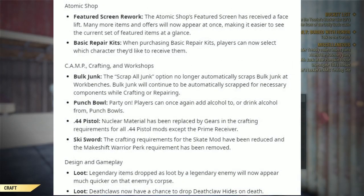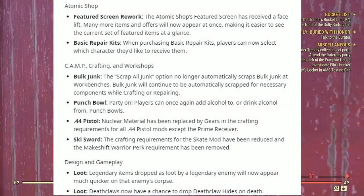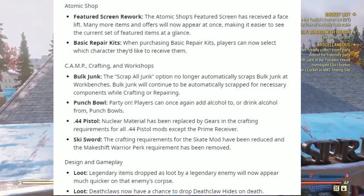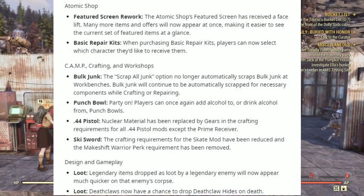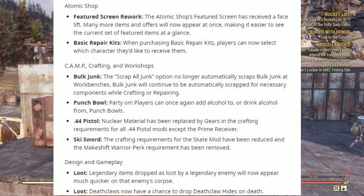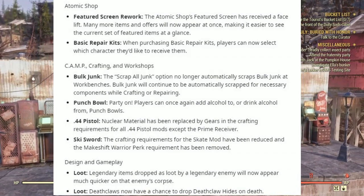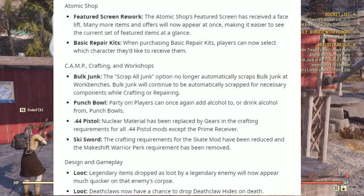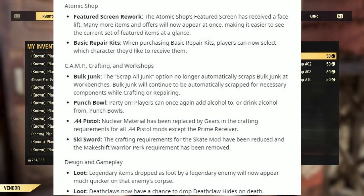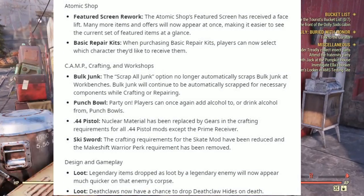Under Caps, Crafting and Workshop — Bulk Junk: the Scrap All Junk option no longer automatically scraps bulk junk at workbenches. Bulk junk will continue to be automatically scrapped for necessary components while crafting or repairing. Punch Bowl Party: players can once again add alcohol to or drink alcohol from Punch Bowls. The .44 Pistol: nuclear materials have been replaced by gears in the crafting requirements for all .44 Pistol mods except the Prime Receiver. Ski Sword: the crafting requirements for the Skate mod have been reduced and the Makeshift Warrior perk requirement has been removed.